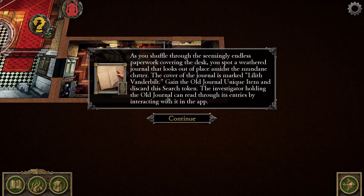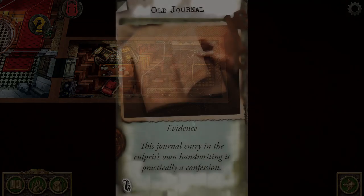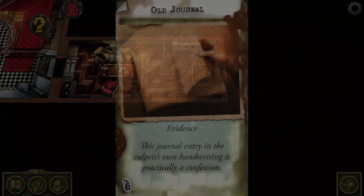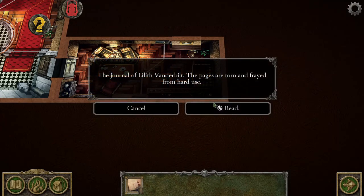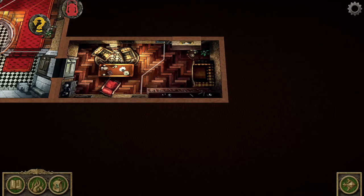Gain the old journal unique item and discard the search token. The investigator holding the old journal can read through its entries by interacting with it in the app. The old journal is considered evidence — this journal entry is in the culprit's own handwriting and it's practically a confession. I'm going to click on the backpack item. Oh, it is an action to read it. I'm going to cancel that for now and remember it's something I can do when I have more actions for Mean.